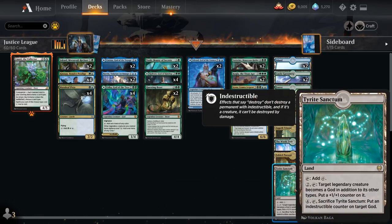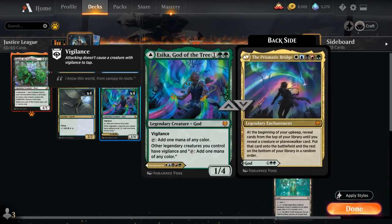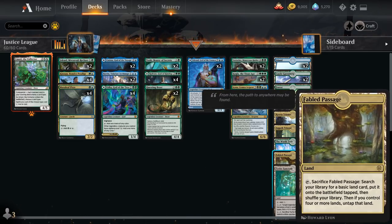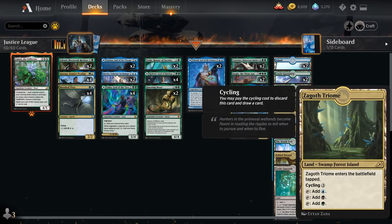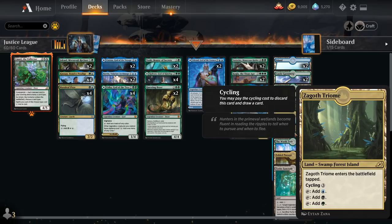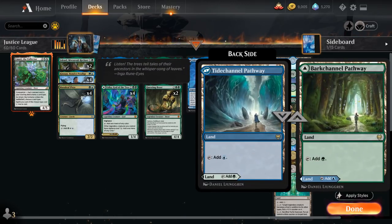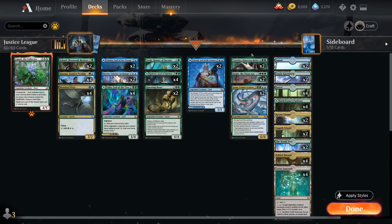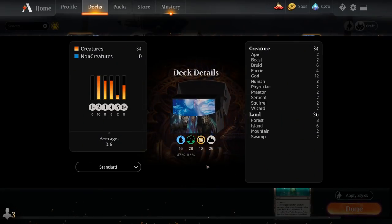Going over the mana base: four copies of Tyrite Sanctum, two copies of the World Tree — which fixes mana for Prismatic Bridge or can be sacrificed to search up all gods. Four copies of Fabled Passage for fixing and double Landfall triggers for Cosima. We've got a split of two Catria Triome and two Zagoth Triome to help hardcast Prismatic Bridge. Four Blue-Green Pathway, four basic Forests, two copies of Castle Garenbrig useful for ramping out Vorinclex or Kogla, and two Islands. That's our deck — now let's jump into some games.